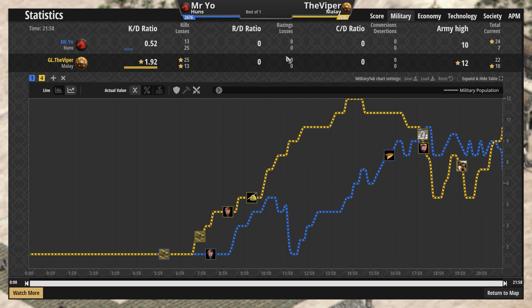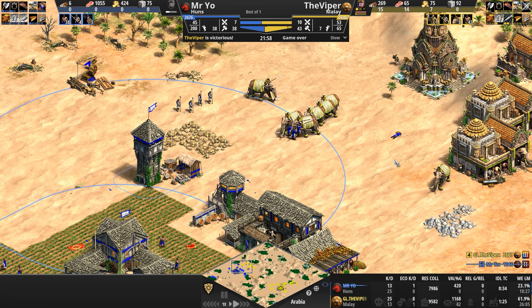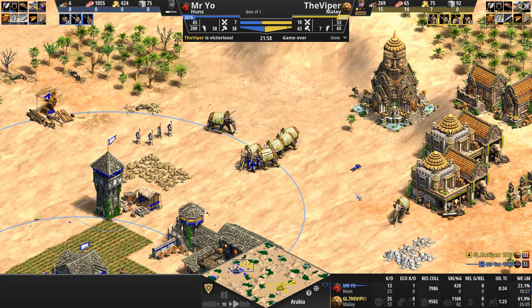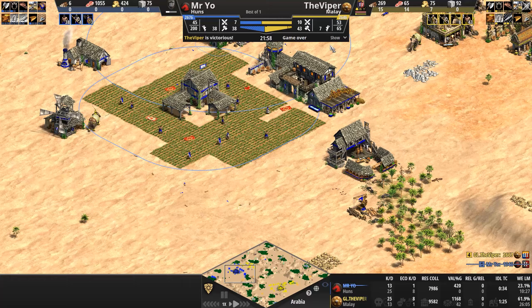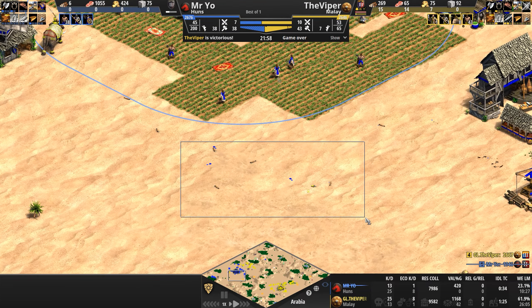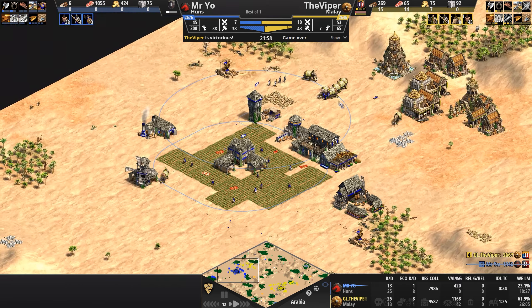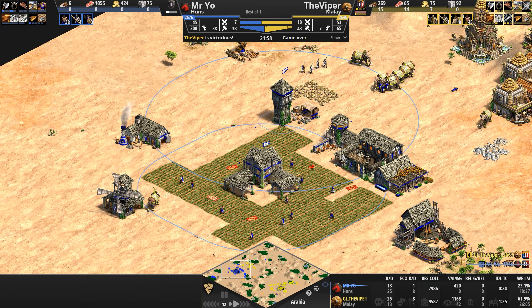This is truly a case of the Viper saying, I'm just going to try to end this game ASAP. And in this instance, it worked. He sold yours truly — I thought we were going to see some kind of meandering strategy. Every time we've seen the Malay recently, it's been karambits for the most part in the last month. So it's very refreshing to see a very quick elephant build order, and Mr. Yo just not ready for it whatsoever.